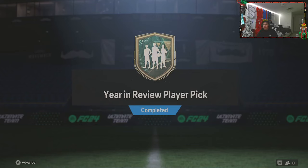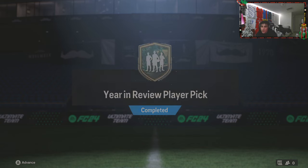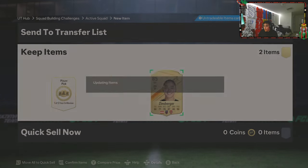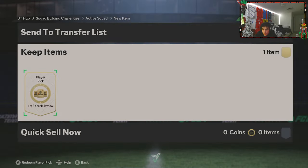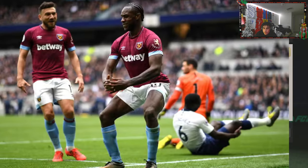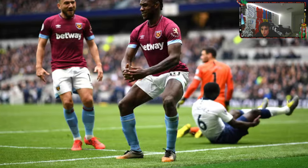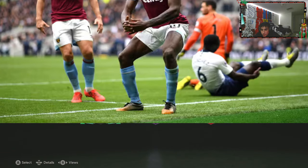Alright guys, we got a couple Year in Review picks. You know how these go — there's Icons, there's Zimbabwes. Come on, let's get one. Let's see what we get here. Any duplicates in the club? No. What kind of cards did we get?